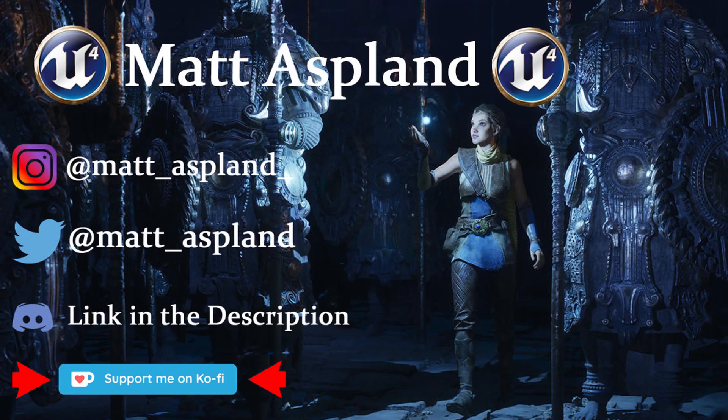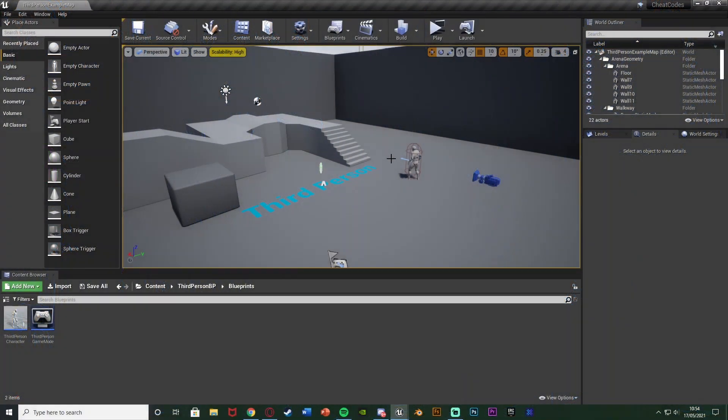Hey guys, welcome back to another Unreal Engine 4 tutorial. In today's video I'm going to be going over how to create cheat codes. This is quite a cool video — I've come up with a concept where we can create cheat codes in our game so the player presses different button combinations and then something will happen.